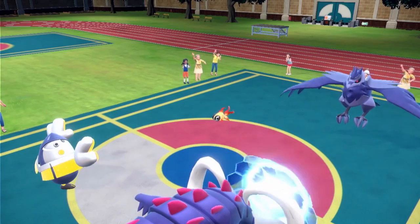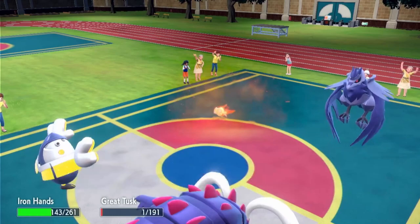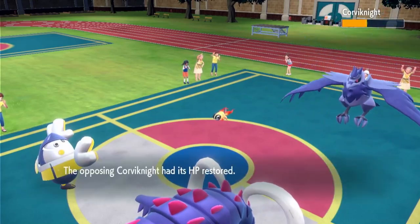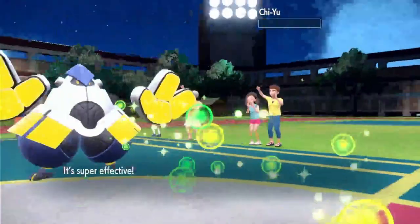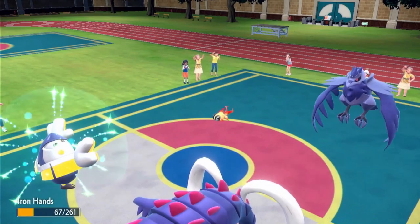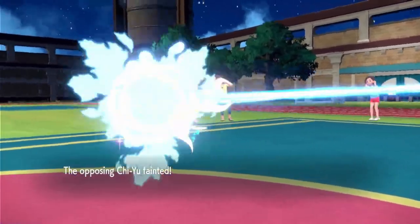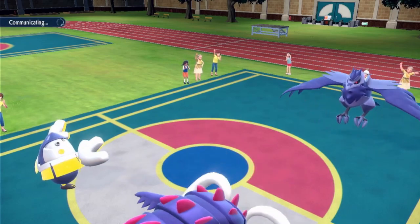Yeah, looking back, this has to be Scarf Chien-Pao — there's no way. Lucky for me, Iron Hands lives here, only just barely, because they go for Roost. If they had gone for an attack into Iron Hands, I probably would have been in trouble. But I'm thinking, okay, that's great — go ahead and Roost. I'm gonna knock out Chien-Pao, and I do, only because it's not Sash. I'm thinking it's almost definitely Scarf Chien-Pao, which is really scary for any team that wants to be faster than Chien-Pao.